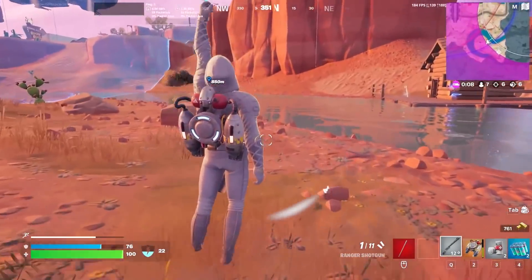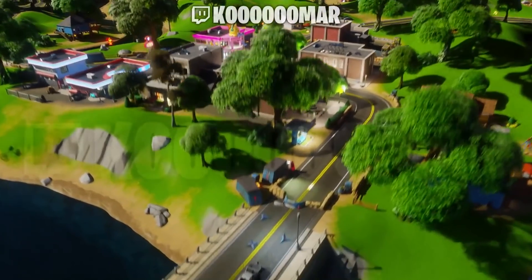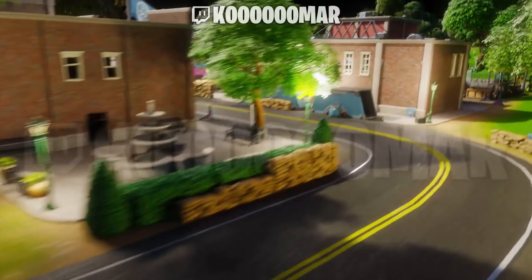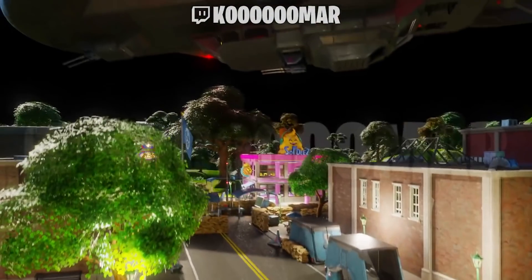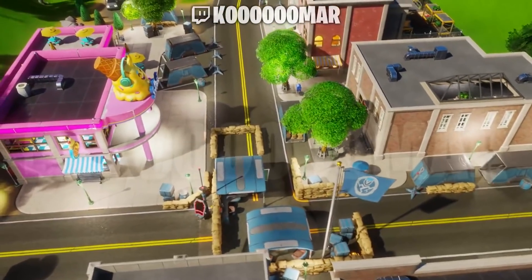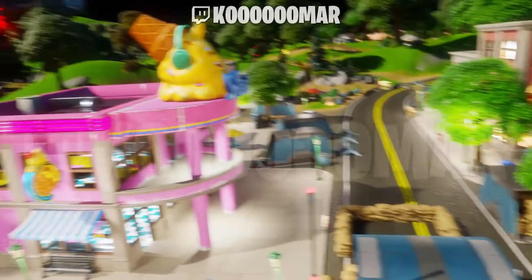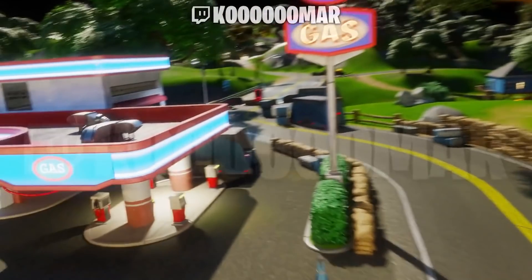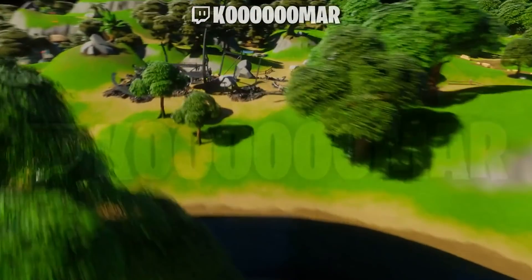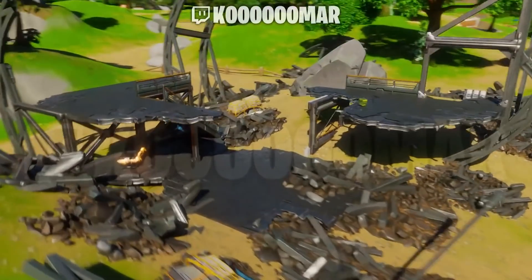Kumar has made a render of our next POI which is going to experience a Blimp crashing — and this is going to be at the Corny location. This is going to be our very first Blimp crash on land and not in the ocean. The Daily Bugle Blimp crashed into the ocean, and another spot crashed into the ocean as well, but it looks like at Corny this one is going to be crashing on the land.